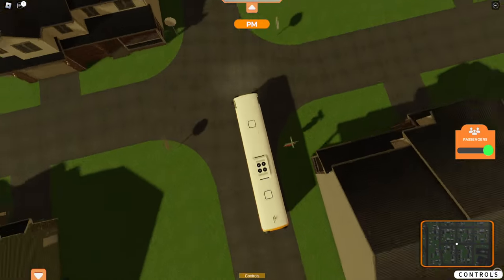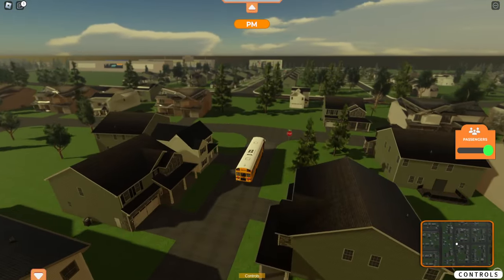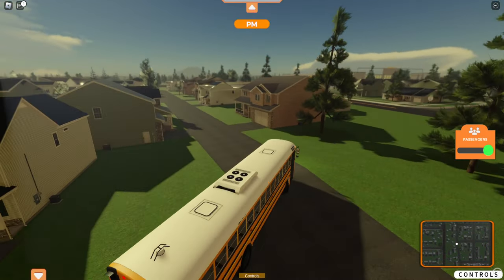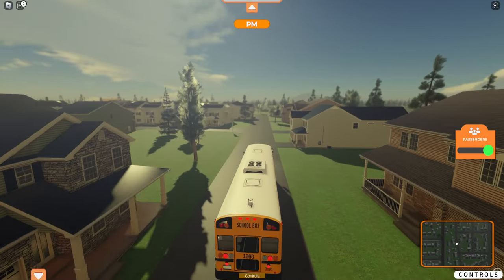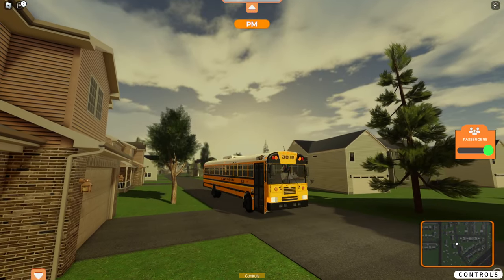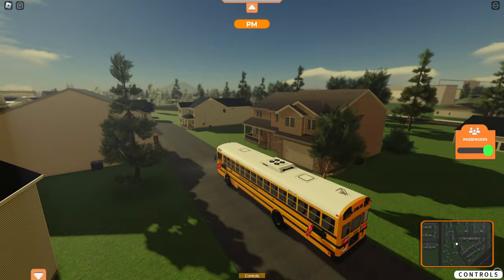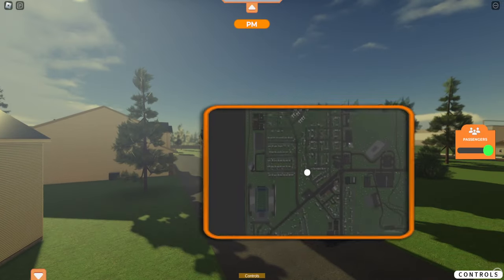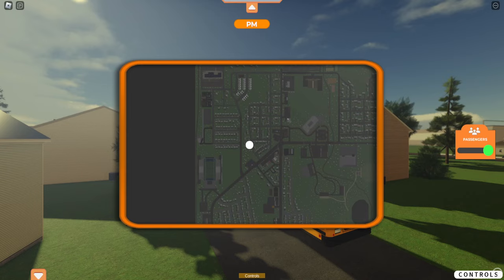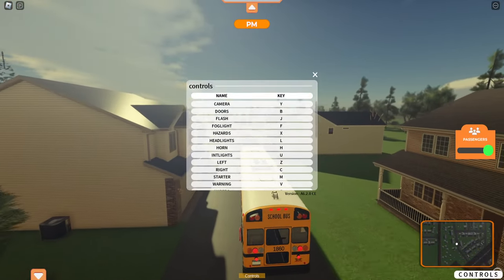Why does this area look so different? Those need to be unioned so they don't do that. I also want to do another video on the VAMOS Bus Simulator — I think they had a map expansion or something like that. I just noticed the mini-map is actually updated, that's pretty cool. This controls tab is so big.